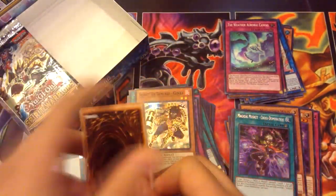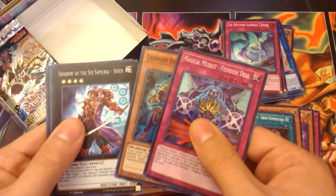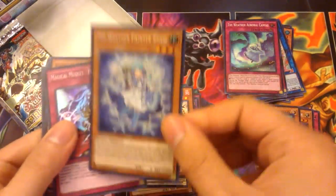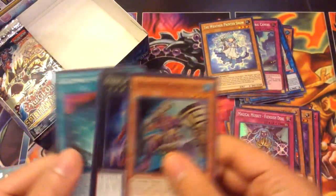One more Fuma, and then the rest can be just other archetypes. Fiend of Steel, Shien, Shien Gateway, Snow — I never got Snow as a Weather Painter, cool. She was needed for the deck as well.